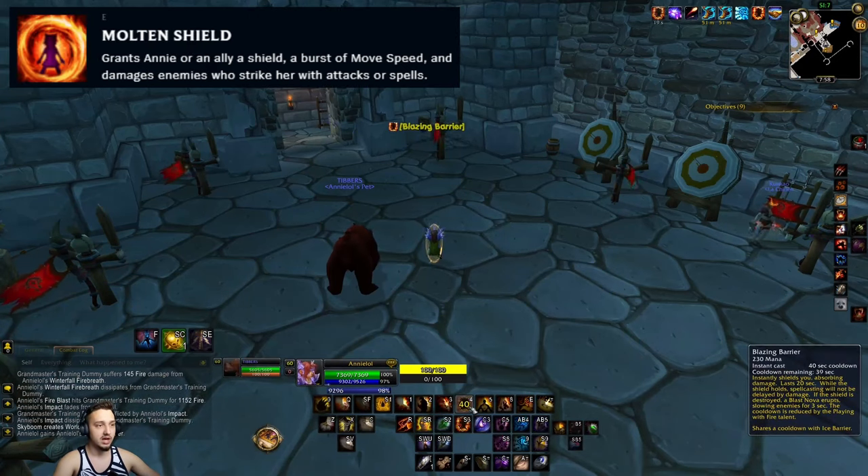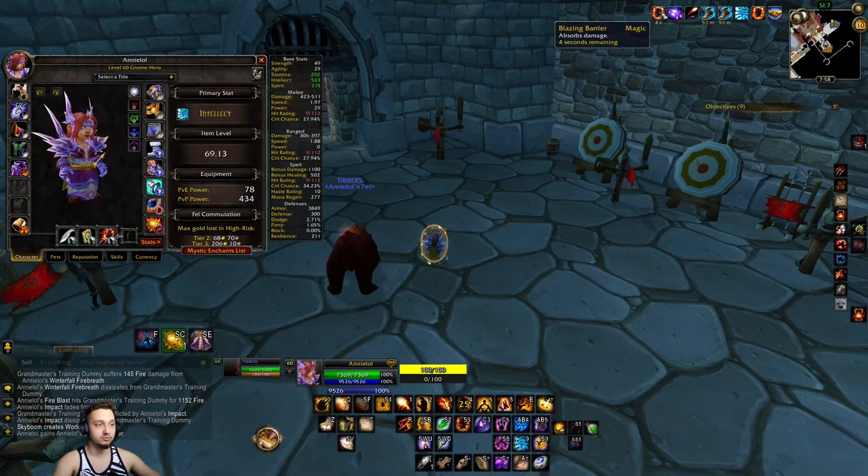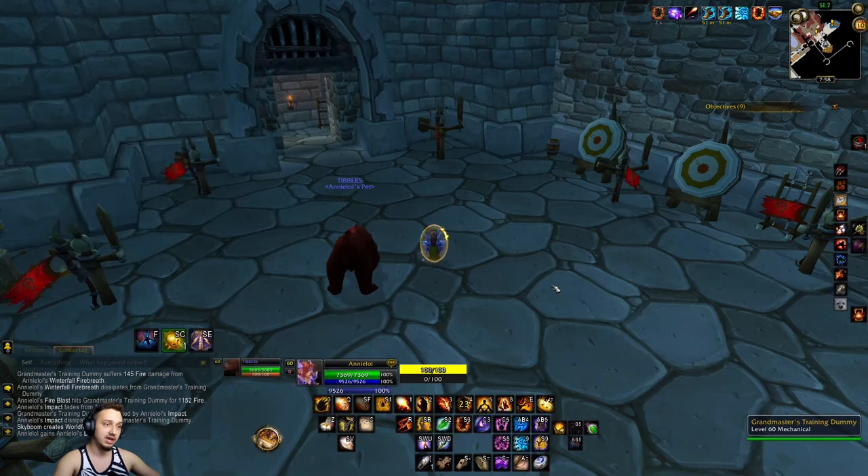Next up is her E, which is pretty much just a little fire shield. We have that here called Blazing Barrier — that's another ranked enchant you can pick up that will teach you Blazing Barrier if you know Combustion. It's basically like an Ice Barrier; it shares cooldown and absorbs some damage.